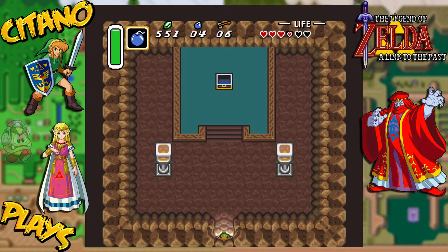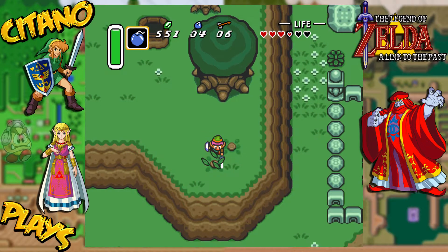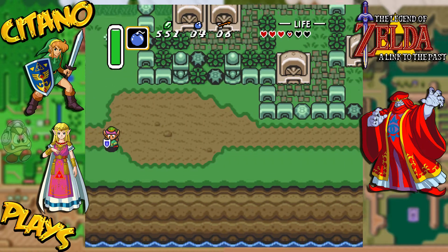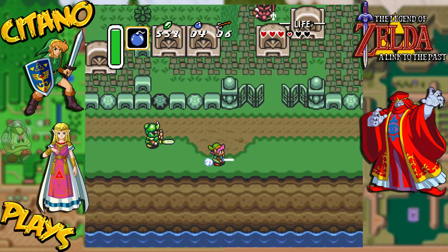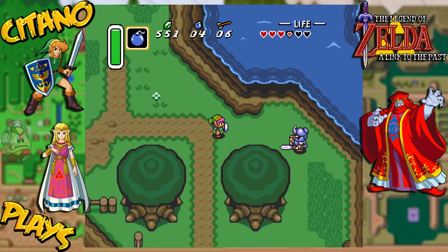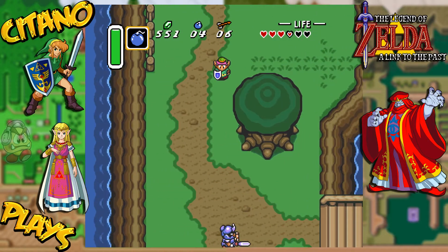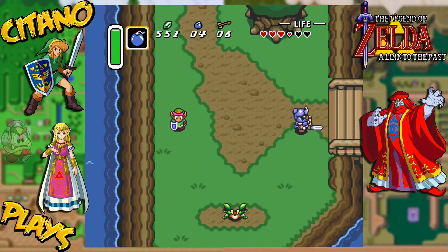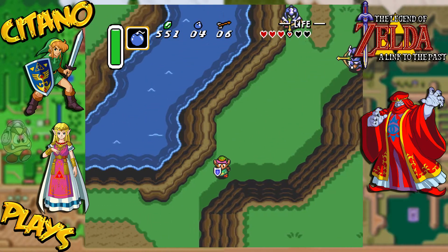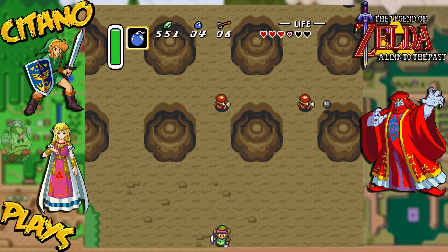We only need one more heart piece to collect another heart container. Unfortunately though, we won't be able to collect another heart piece for a little while — not a long while though. We have to go to the next dungeon first in order to collect the eighth heart piece to fulfill another heart container. But we'll get there. We have six heart containers right now. When we started this adventure, when we rescued Zelda, we had only three hearts, now we have six. So I think this has been a great accomplishment so far.